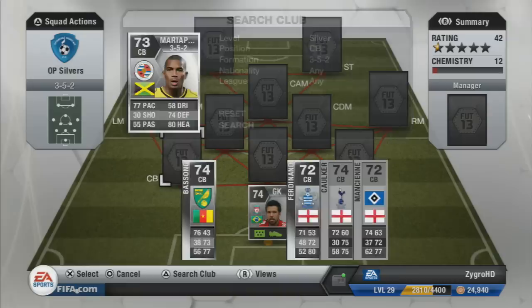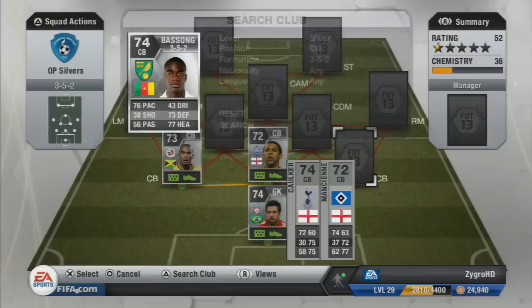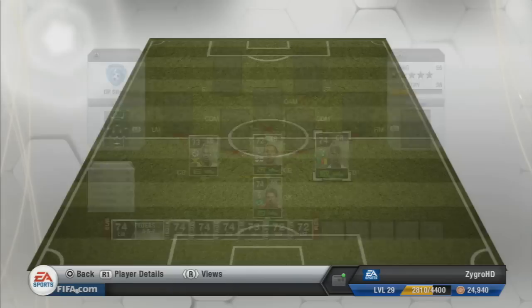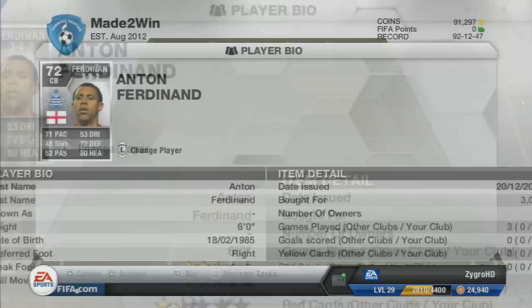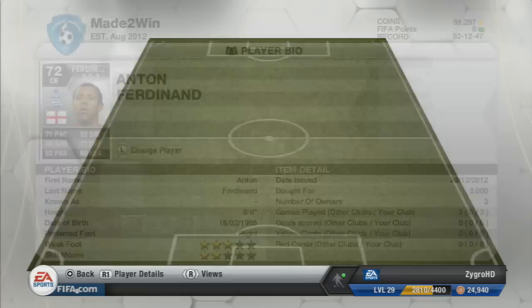Moving on to the first centre back, we have Mariapa who plays for Reading — really great player. Next we have Anton Ferdinand, a pretty decent player, and lastly we have Basong. Basong is a really fantastic player with 76 pace, 73 defending and 77 heading. He cost me 27,750 coins, he's 6 foot 2, and is a very overpowered centre back, well worth the coins. Anton Ferdinand is in the centre-back position — he's already slid in with chemistry styles but not too great at standing tackles and not the quickest. He's got 71 pace on his card but didn't seem too quick in game. He cost me 3,000 coins — not the best of the three centre backs.